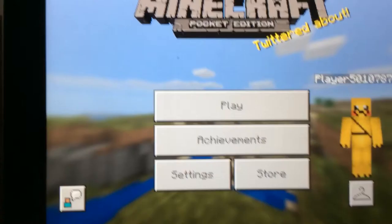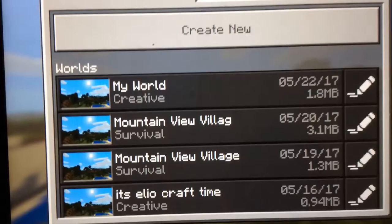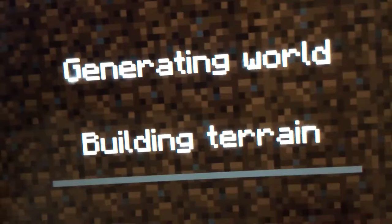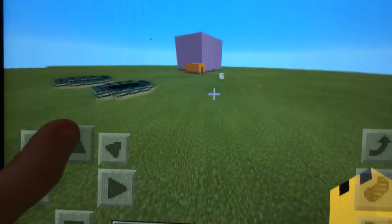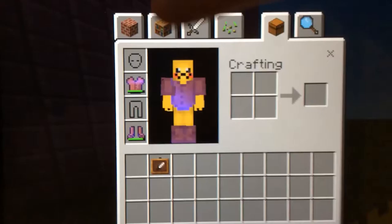Hey guys, welcome back to Elliot Craft time! Today we are going to go back on our world and I'm going to show you how to build a toilet. I'm just going to do the finishing off of my kitchen first. It's going to generate our world and build our terrain.